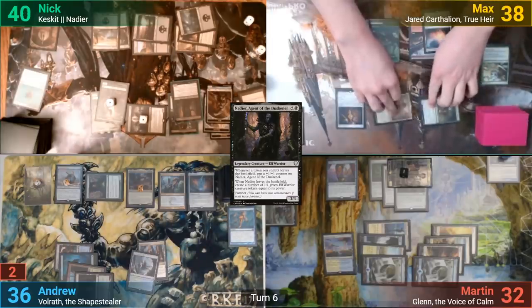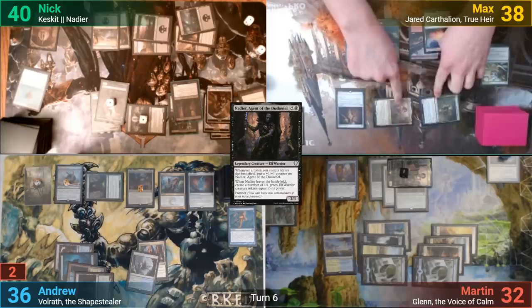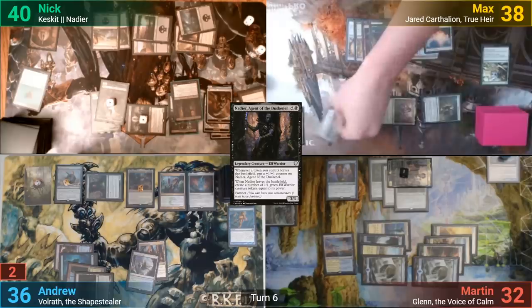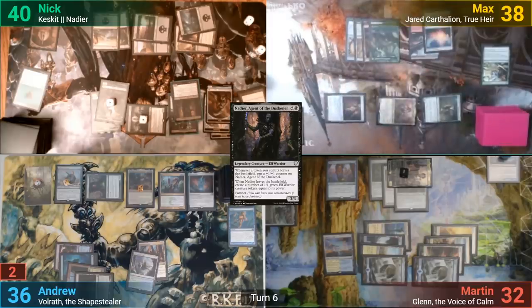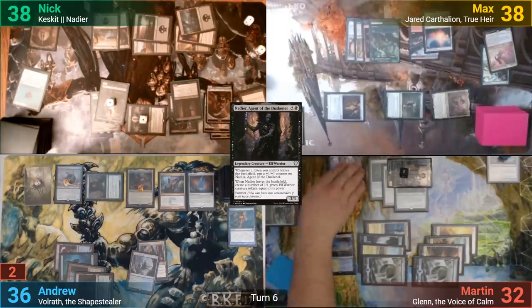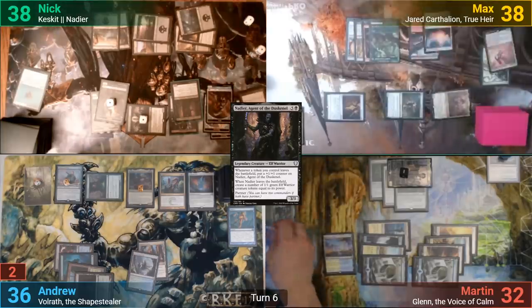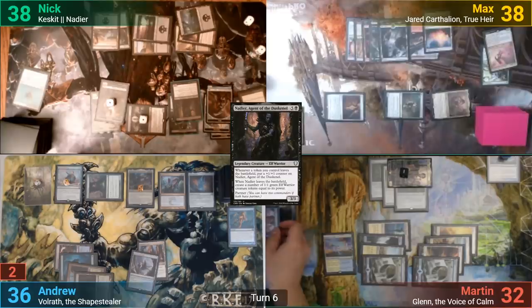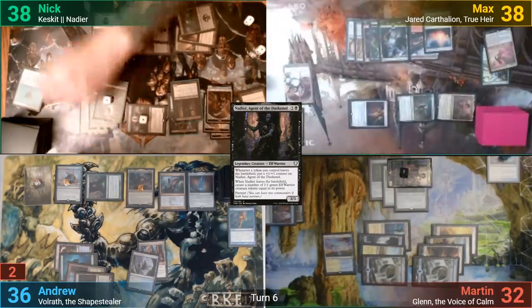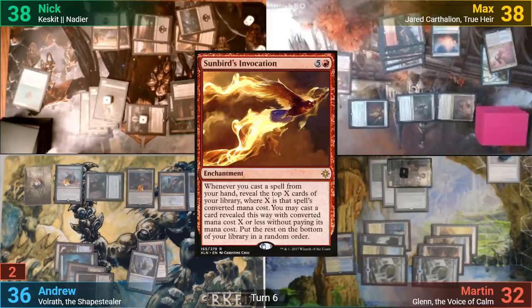Max draws and goes to combat as well. He swings Marisi at Martin and the Adversary at Nick. He activates his Key, discarding Aurelia to make the Okuma blockable. Martin blocks with Padim, and Nick takes two, with Max becoming the Monarch and drawing from the Adversary trigger. His Monarch token looks remarkably familiar. Once that's all done, Max casts the Sunbird's Invocation and passes.